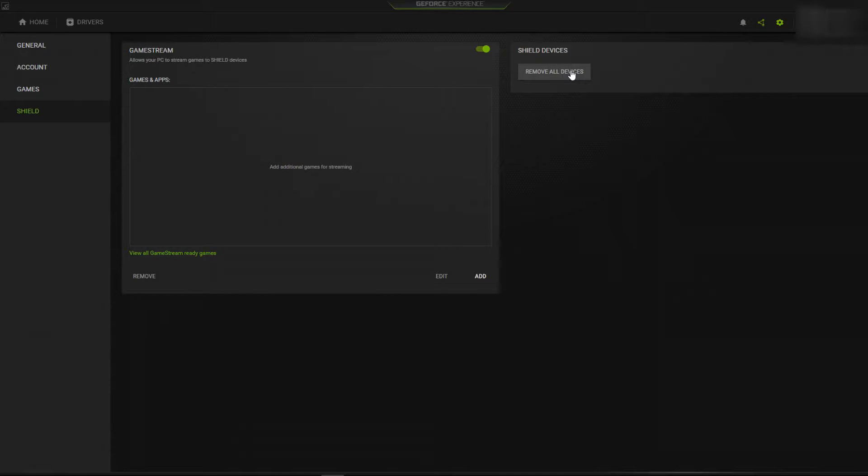If it's not GameStream ready it will tell you there, and unfortunately you're basically out of luck for this particular method — there is another way but I'll go into that in a different video. As long as it's saying GameStream ready, you can go into the Shield tab on the left-hand menu and flick the GameStream slider to the on position. Doing so will effectively establish your gaming computer as a GameStream server, allowing you to then play supported games on your mobile device.